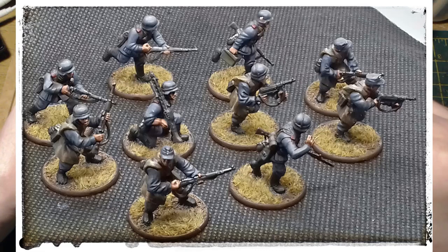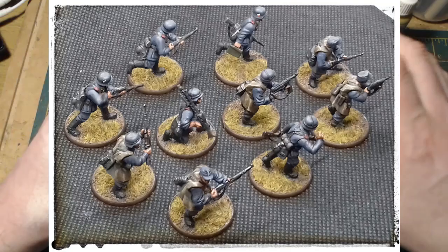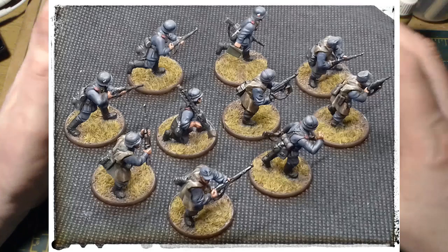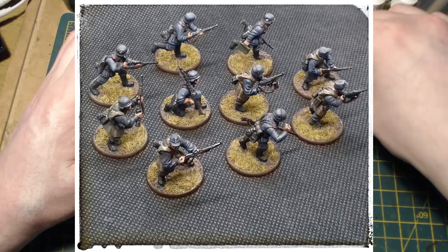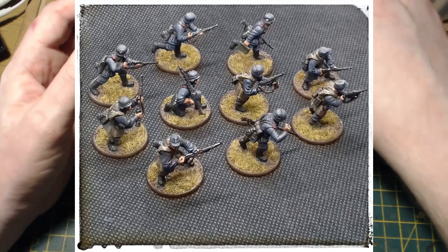I've mentioned this before — I do aim for historical accuracy where I can, but I'm open to a bit of artistic license, and this is no exception. These guys are meant to be in field grey but they're not, and that's mainly so they stand out on the table. Setting that aside, they're largely equipped with rifles, which came from all the kits — Blitzkrieg, Waffen-SS, Grenadier, and Fallschirmjäger. With the Fallschirmjäger ones it was just a case of snipping the little buttons off the cuffs, like I did with the SS LMG conversions.